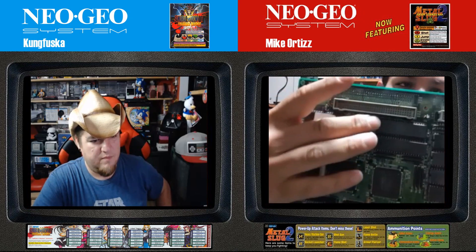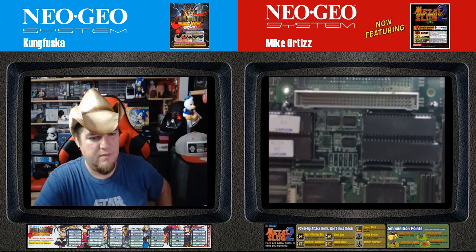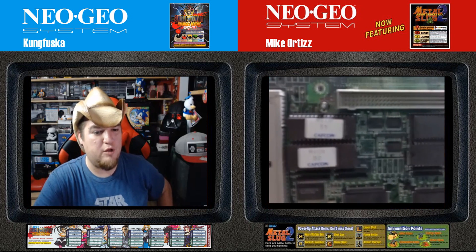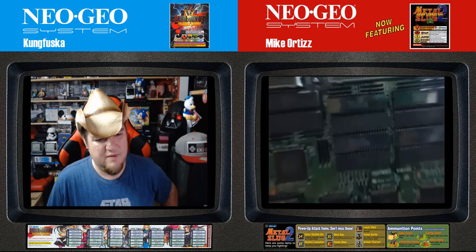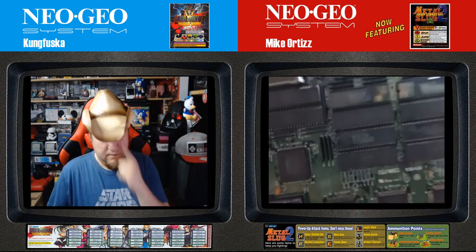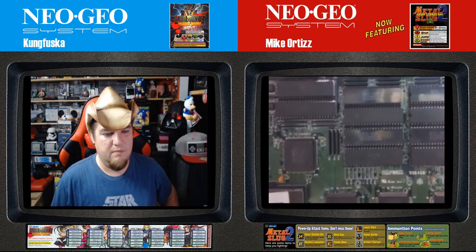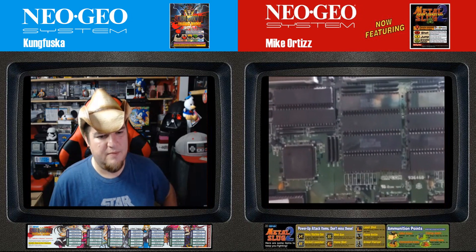Memories 11 and 12 contain the QSound — the ambient sound of Capcom machines. These two memories are responsible for enhancing the audio stored in positions 1 and 2. The black memories you see here are called Mask ROMs. Despite the collector community calling them memories, in reality they are non-rewritable memory chips. That's the real reason they're called Mask ROMs — they are read-only, original game memories.